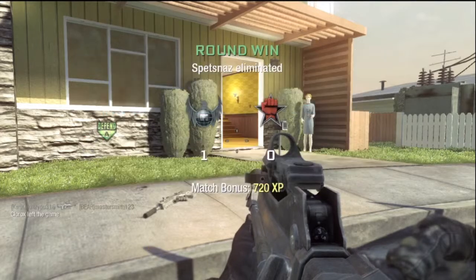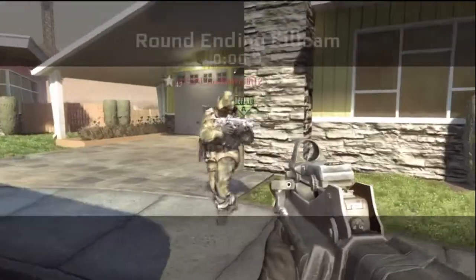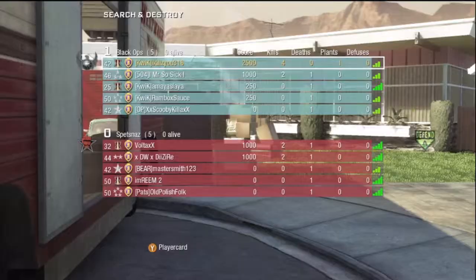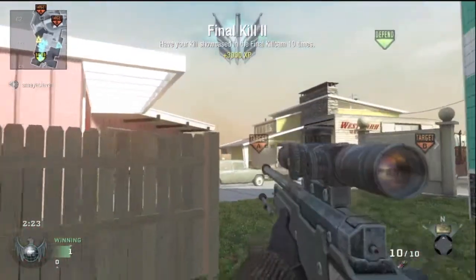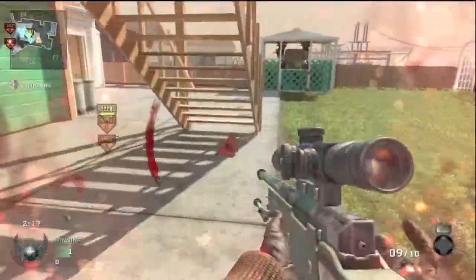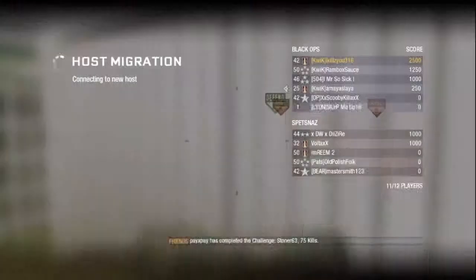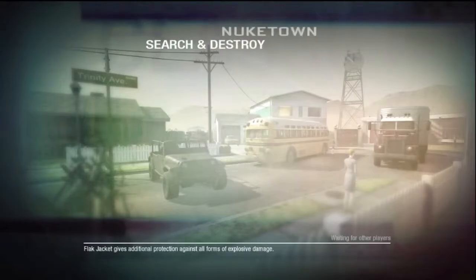I killed that dude, which was pretty cool. If you've ever tried sniping on Nuketown it sucks, so this was pretty lucky. The only way to make it work is to do it in Search and Destroy. You have to stay back at your spawn — you can't go out into the street. I'm not using theater mode, as you can see from the host migration.